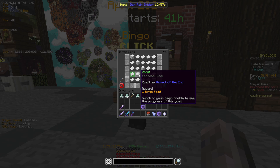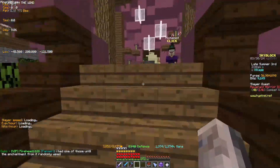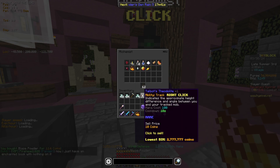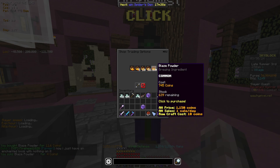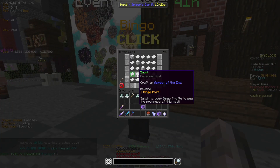Craft an Aspect of the End. Kill endermen for enderpearls and buy 10 stacks of blaze powder per day from the alchemist. You're going to want to do that every day for the first four days of bingo, because you need 32 enchanted eyes of ender for the Aspect of the End. Buy as much as you can every single day for four days and you should get that. It's 15,000 enderpearls collection — make sure you are saving the enderpearls and crafting them into enchanted enderpearls for the sword, otherwise you'd need to kill more.